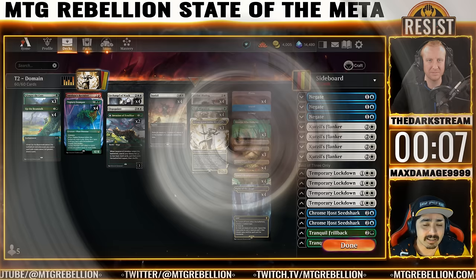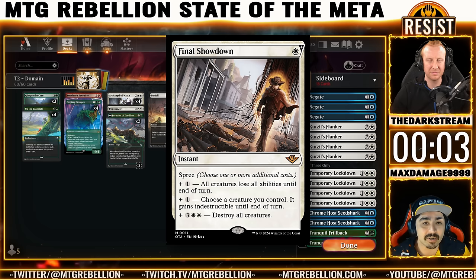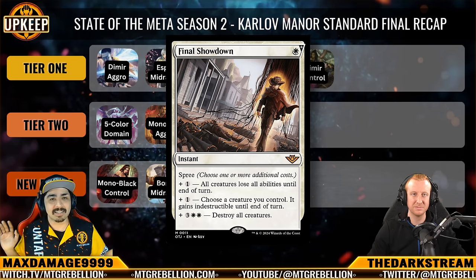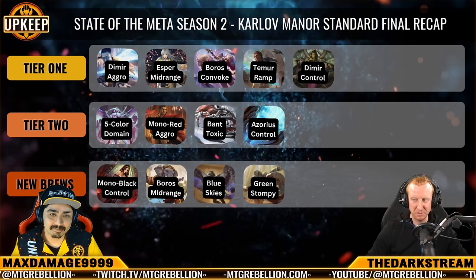Final Showdown gets a mention — the Spree ability on these cards is crazy and scales incredibly well, especially in mirror matches and Mexican standoff situations. You can stop their Atraxa, save your own Atraxa, or use it as another board wipe against aggressive decks. Domain plays five colors, so everybody who's looking to brew can try almost anything in the new set — there are going to be a lot of options.